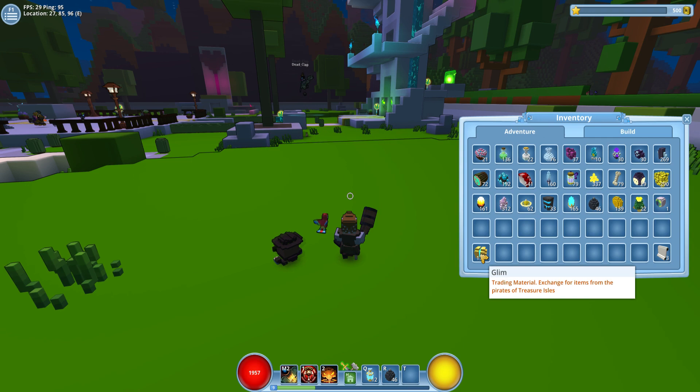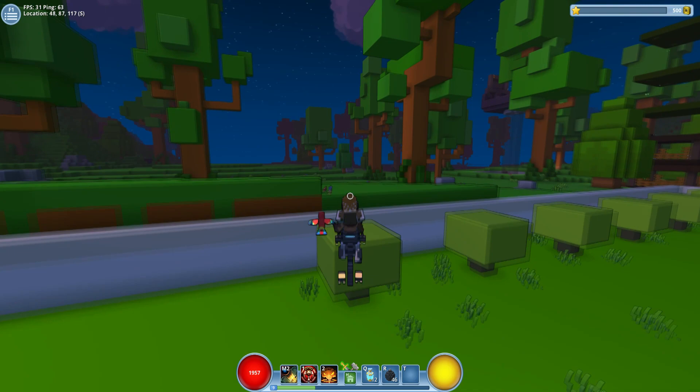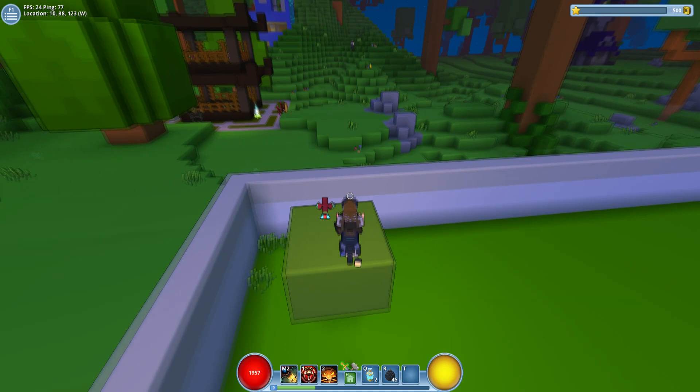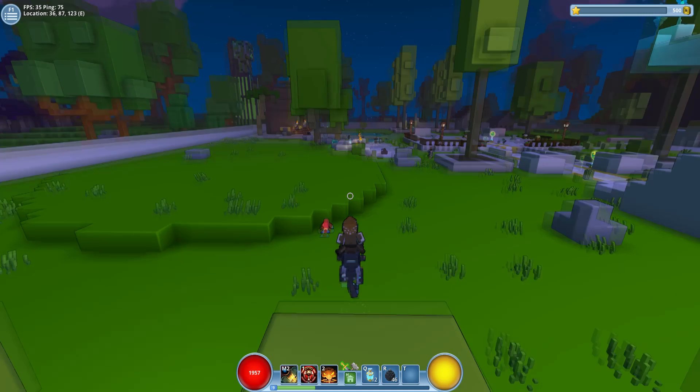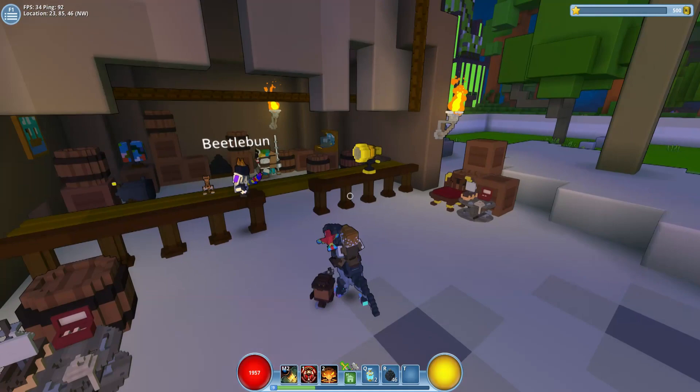Glim is this particular yellowish trading material — the tooltip says 'exchange for items from the pirates of treasure isles.' It's like a yellowish seed-looking thing. It was originally in the alpha days referred to as warp seed and was a reddish item, then replaced with the updated glim item. As stated in the tooltip, it is the primary trading resource and also one of the cheapest and simplest crafting items to obtain.